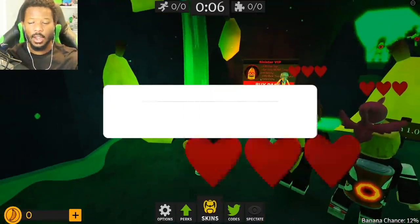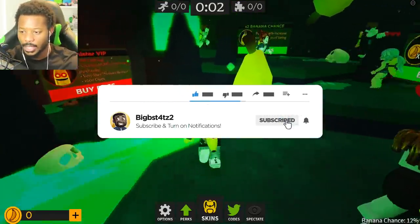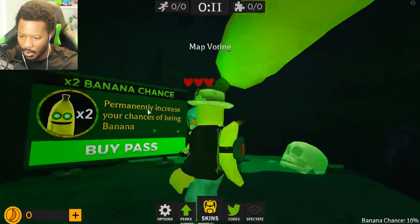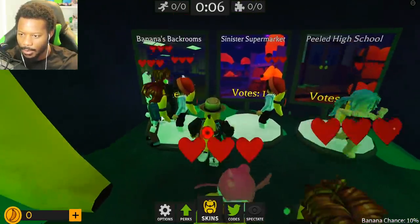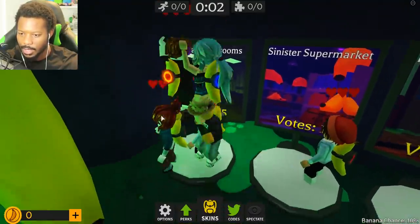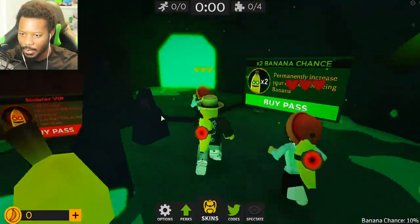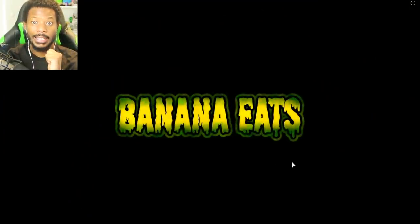If you do enjoy this video, remember to leave a like and share it. Feel free to subscribe for more, and if you're new, you can also use my star code BIGB2 when purchasing Robux. So here it is — map is being voted. We got the banana on our back here with like a red eye on it. We have Banana Backrooms, Sinister Supermarket, and Peeled High School. I think everyone wants to go to Banana Backrooms.